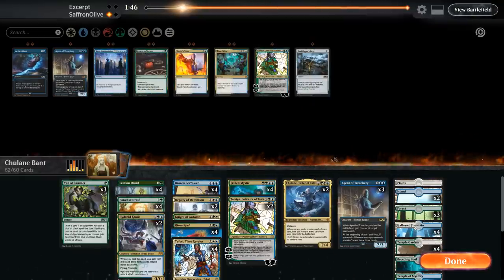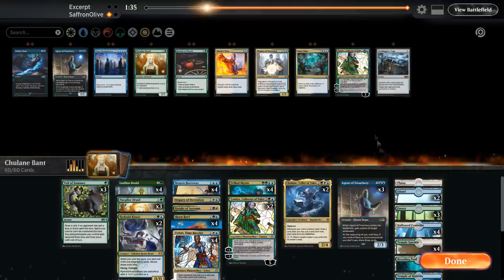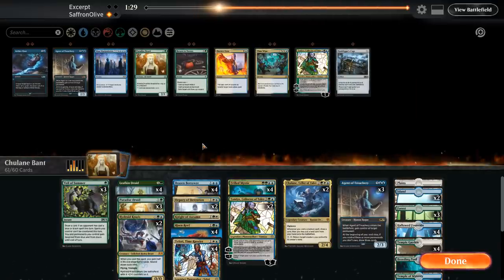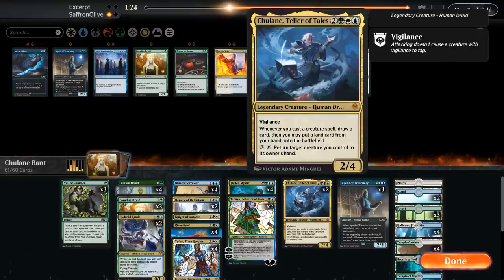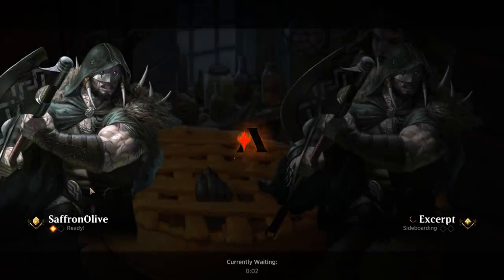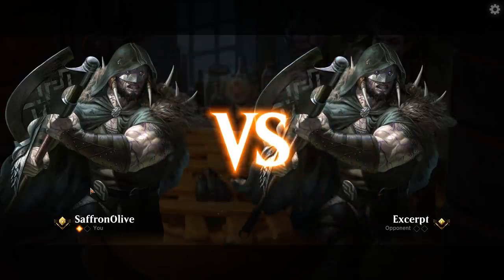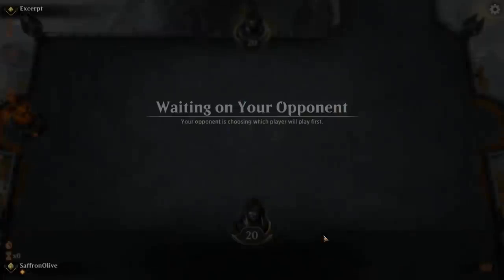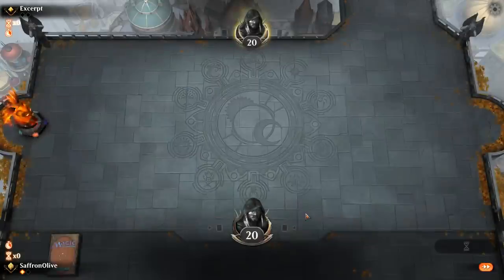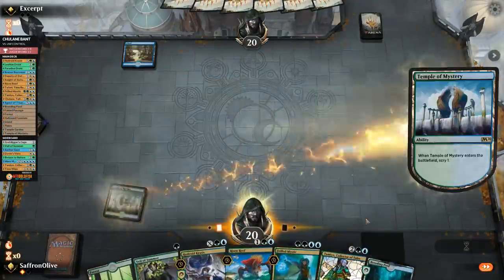We sideboard: Veil of Summer in, go down one Agent of Treachery, go down a Paradise Druid, go down one Deputy. Game 2 versus the blue-white deck: we keep a hand with Risen Reef. We scry with Temple of Mystery. Never pass on a Risen Reef! Opponent plays Plains and passes. Opponent tries to counter something. We play Breeding Pool and go. Dawn of Hope can get out of control if the game goes super long. Opponent passes, we play Hydroid Krasis. Opponent counters our Risen Reef — we need a land to play Veil of Summer.